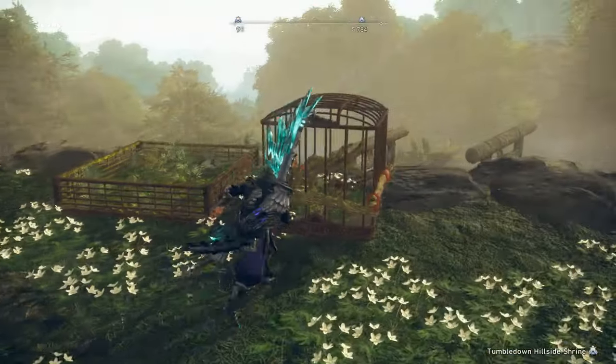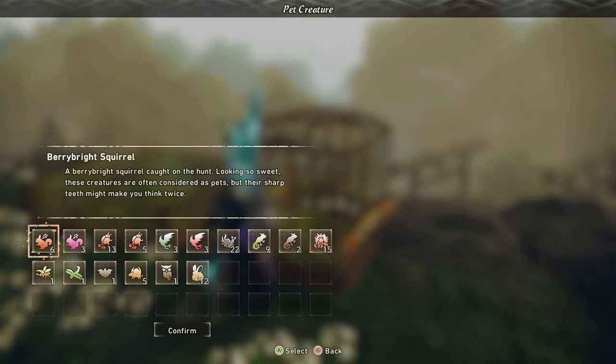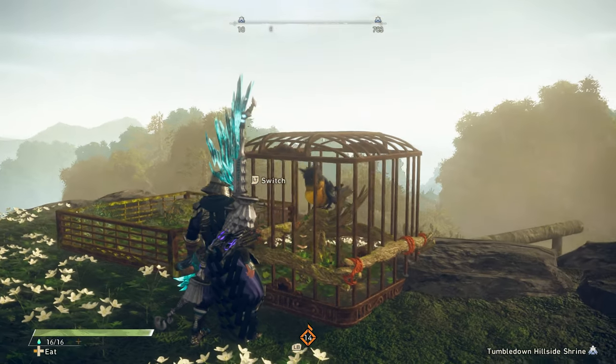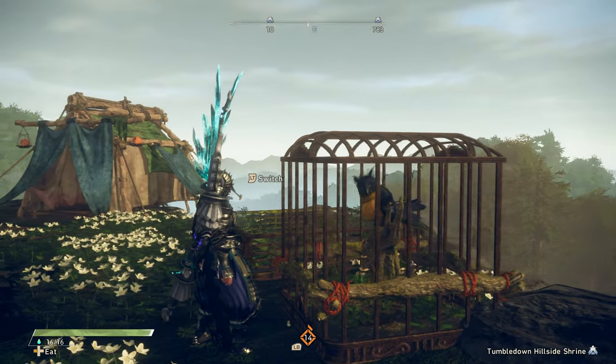Once you place either of these down, you will be able to interact with it and place an animal inside. This is used to gather resources from the animal, but can also be used to display your favorite animals.